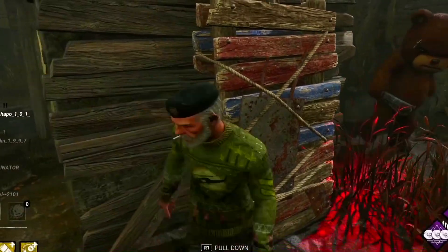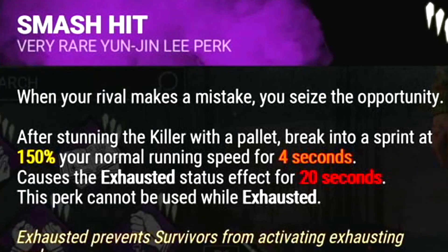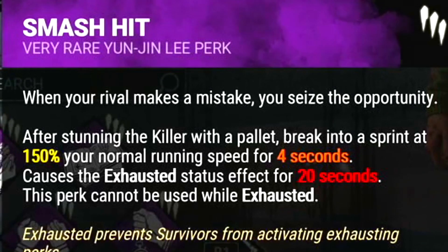Smash Hit — after stunning a killer with a pallet, you break into a sprint at 150% of your normal running speed for 4 seconds. I know this is not the best exhaustion perk, but I want to use something different.